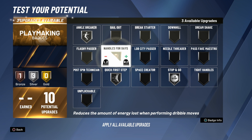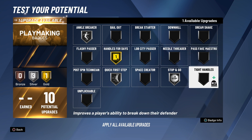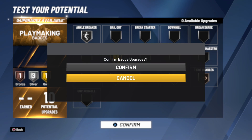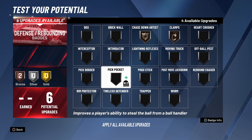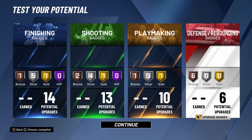For playmaking badges: ankle breaker, quick first step, stop and go, and gold handle for days. Gold handle for days is very important because your stamina is terrible in this game. Tight handles on bronze. For the defensive badges, you're going to have all bronze badges to make your defense balanced. Intimidator — get it on bronze. Just have the badge and you're going to be straight.